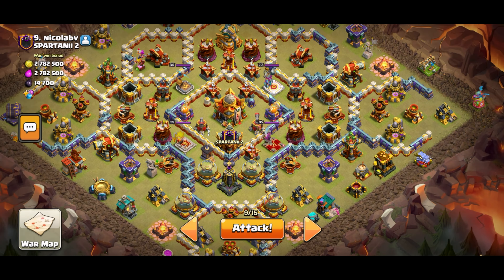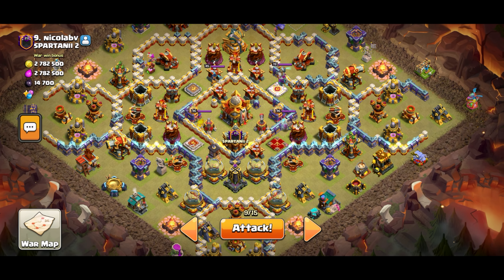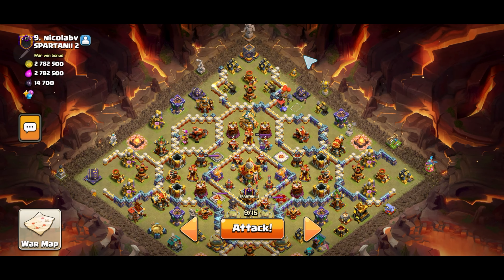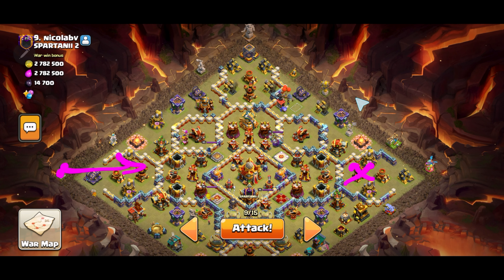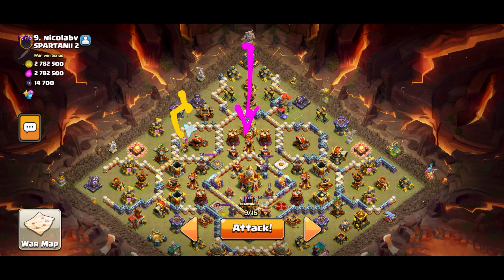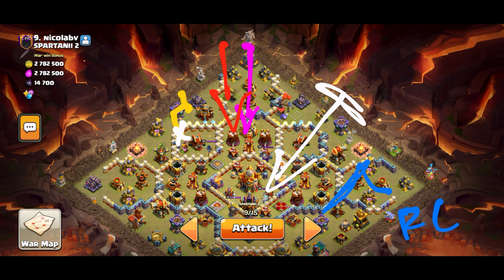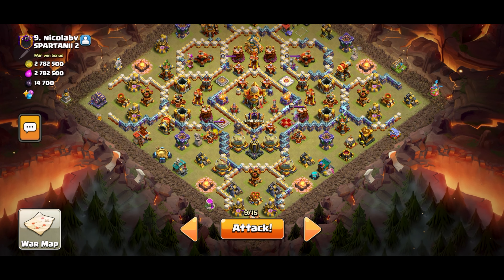Number nine. Oh, this one's a very weird base. I like it. I can probably get two air defenses with the giant arrow. So to start things off, I'll place the queen right here so that way the giant arrow hopefully takes out both air defenses. I'll recall her instantly when she takes out that mortar and then place her right here so that way she goes towards the eagle. I can probably get away with placing the king right here so that way he goes towards that scatter, especially with the wall break.